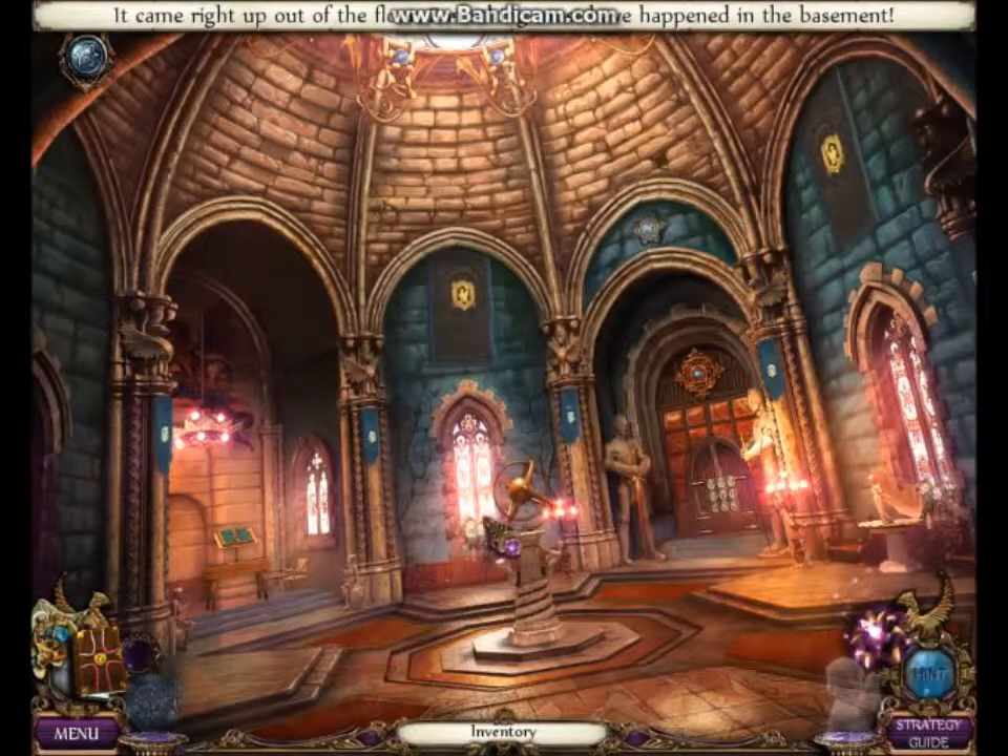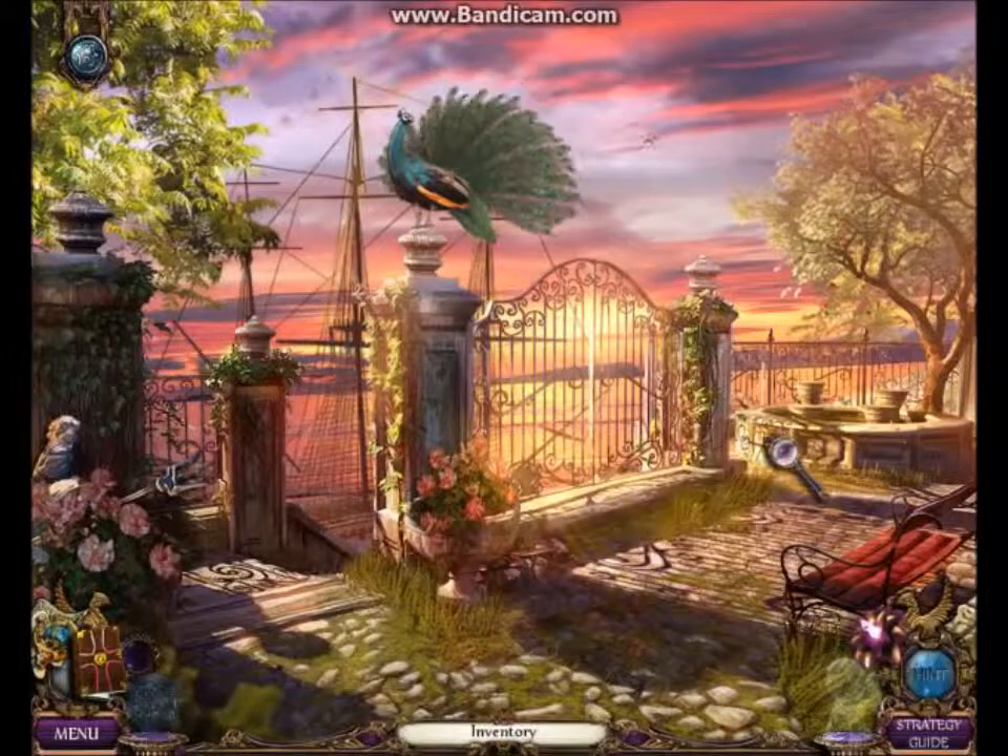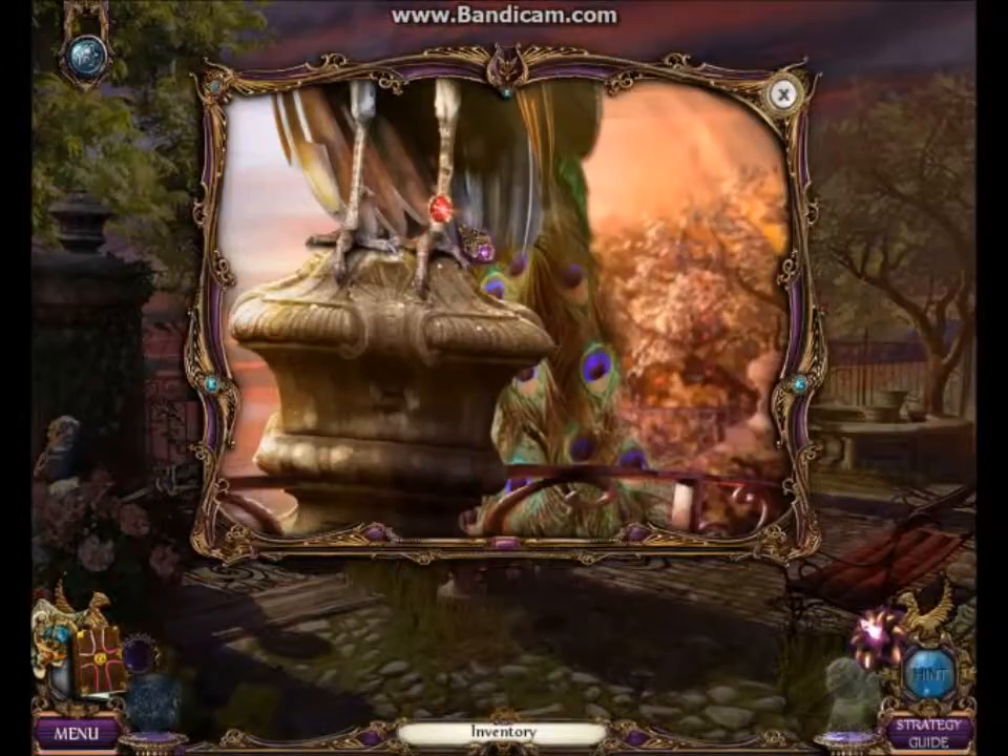You can skip all the cutscenes. Notice how small that cutscene skip was — that means your hint is ready. We've skipped a bunch of puzzles and we've made it out of the building.